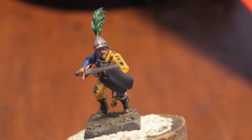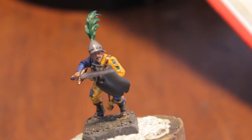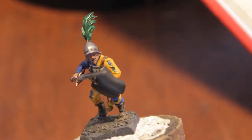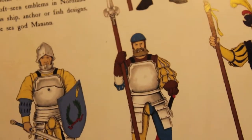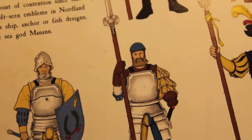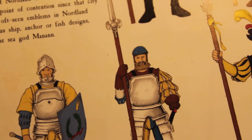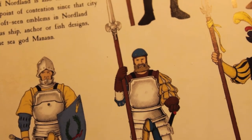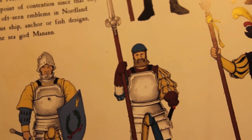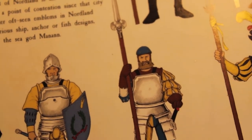The province of Nordland is famous for its navy and its heavily tolled coastal roads which provide safe passage for rich merchants travelling to Marienburg. Many sea fortresses and watchtowers line the coast as raiders from across the Sea of Claws are all too common. The state troops of Nordland, including the Nordland mariners, wear distinctive blue and yellow uniforms.